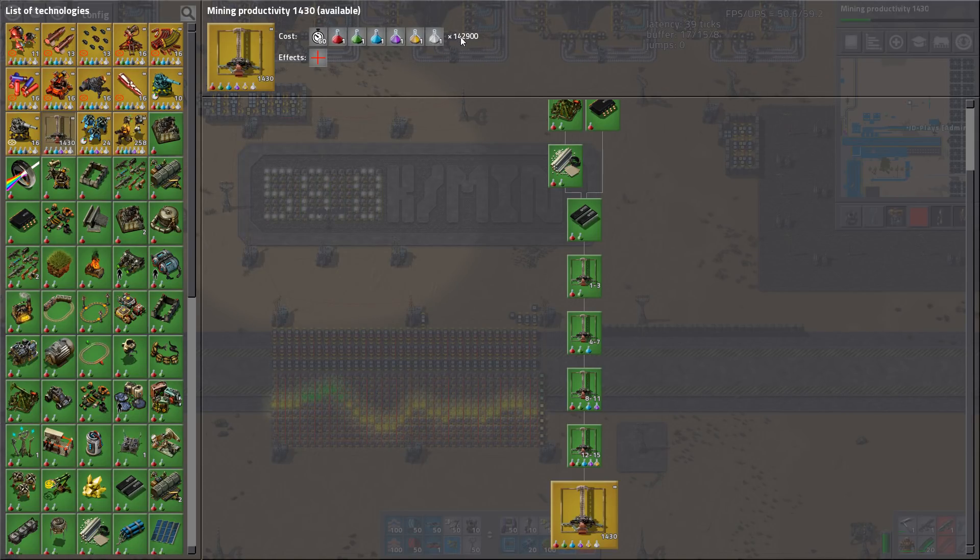As I said, mining productivity is at level 1,430. Don't forget each one is worth 2%, so that's a lot — a lot, a lot.